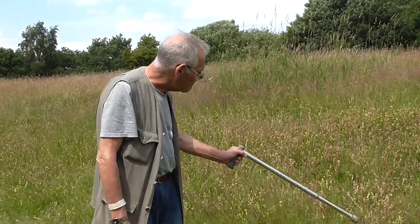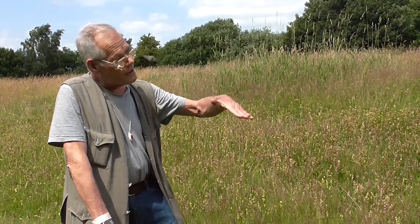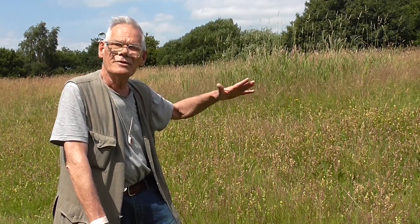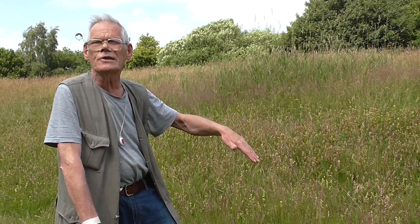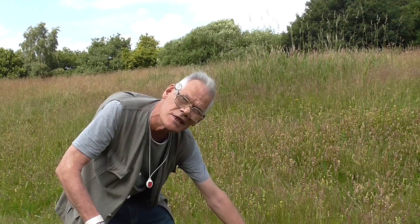A beautiful example of that is yellow rattle. It's a hemiparasitic plant and the only species it feeds on is perennial ryegrass. Instead of grass which, left to its own devices, will be about shoulder height, the yellow rattle doesn't go through the photosynthesis procedure — very small leaves, doesn't need big leaves — it just taps straight into the roots of perennial ryegrass. So instead of growing to shoulder height, within two or three years it will take it right down to a much lower height.